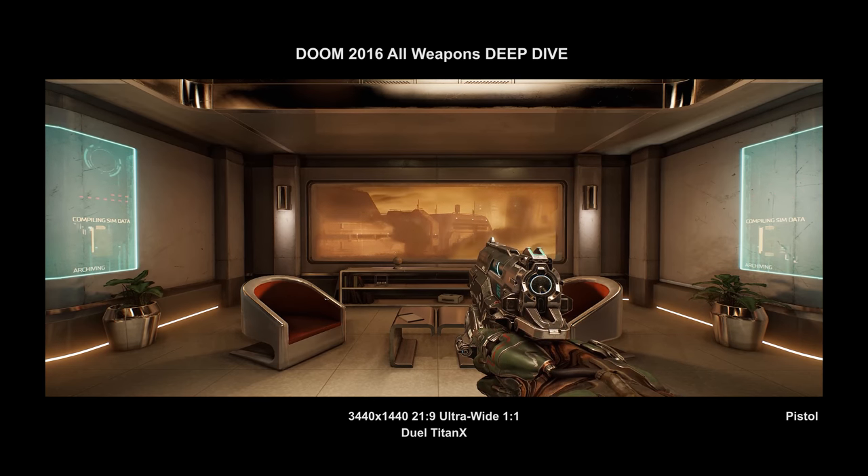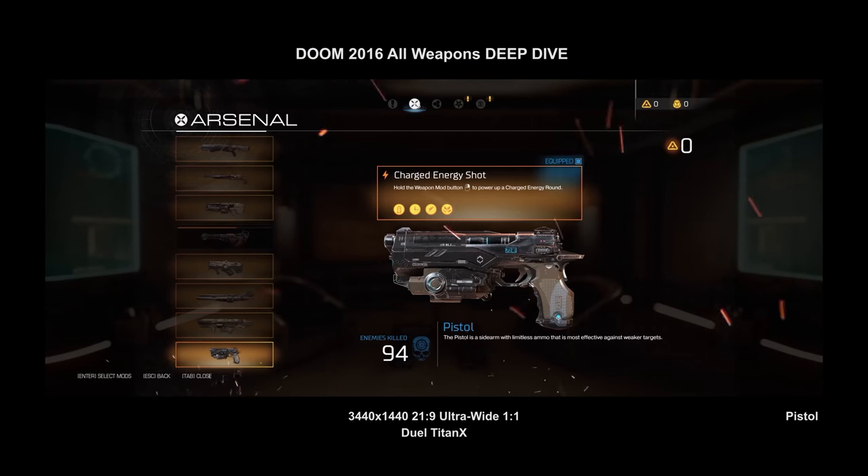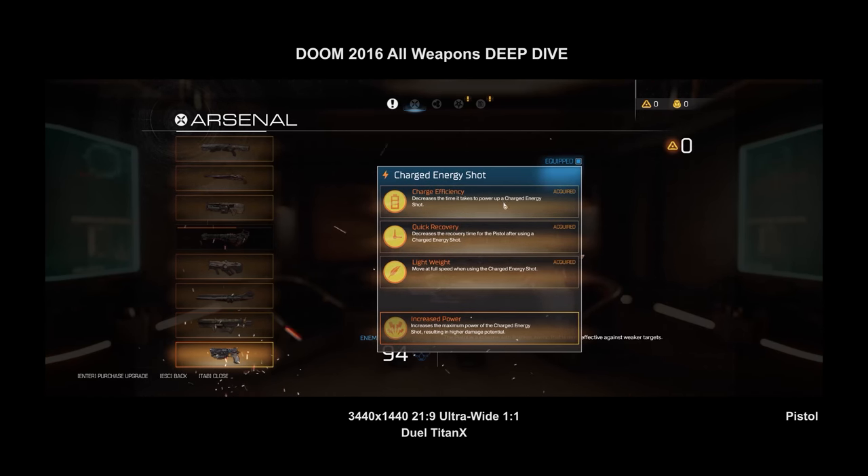The first weapon you have in the game is the pistol, and let's just get the worst one out of the way first, because the sidearm is very underwhelming for a Doom game. You've got a couple of different mods and power-ups: charging efficiency, quick recovery, move at full speed when energy charged, and the mastery charge shot. None of these matter because you never really use this weapon unless you're trying to wound a weaker demon to perform a specific glory kill for an achievement.